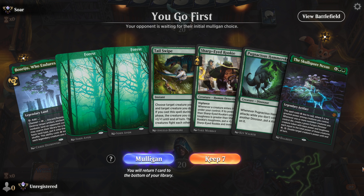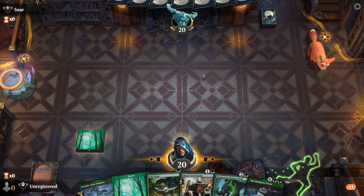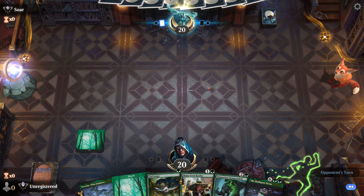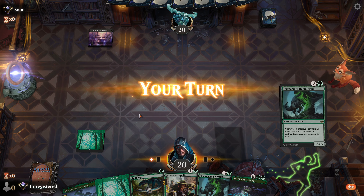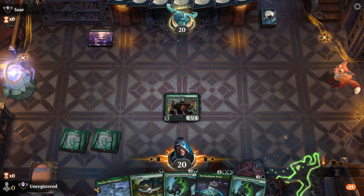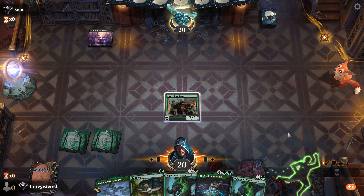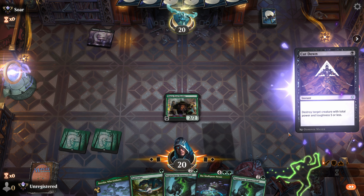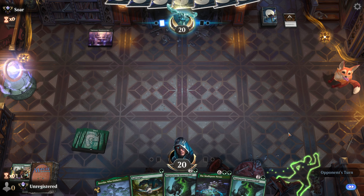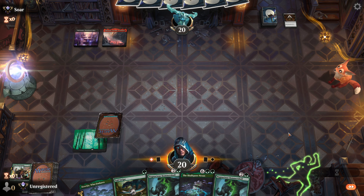Time for some more Magic Arena. We're up against Soar — Best of One. I will definitely go first. What you got, Soar? Please don't make me sorry. Black. Pain. There goes a Cut Down — goodbye, rookie, before you even had the chance to flap your wings.